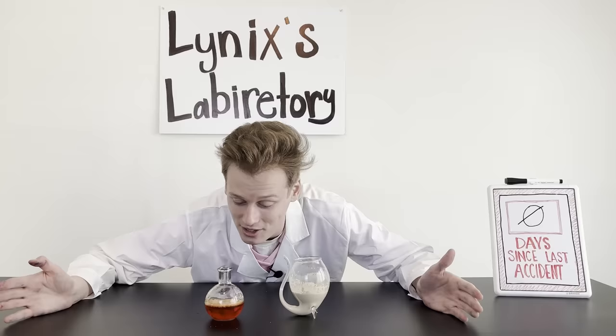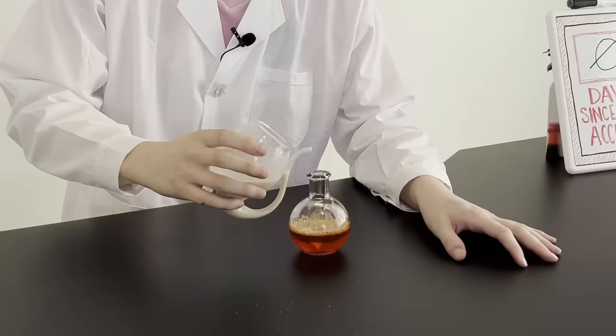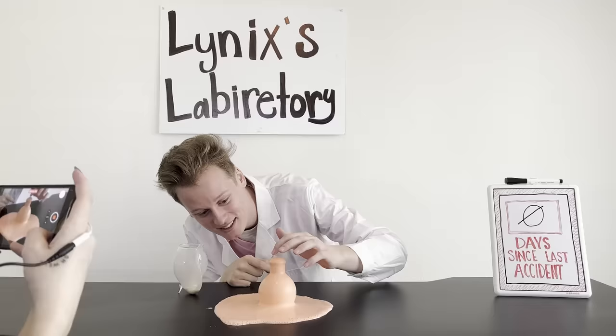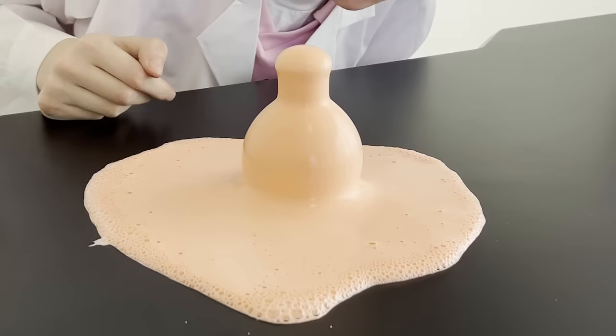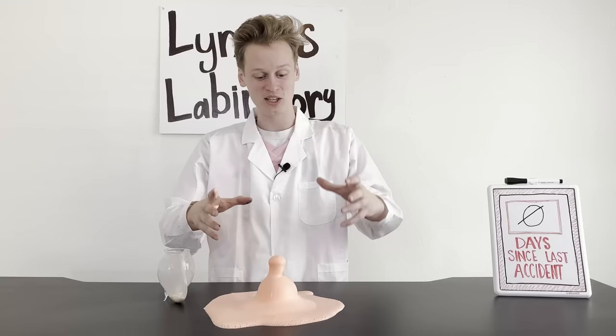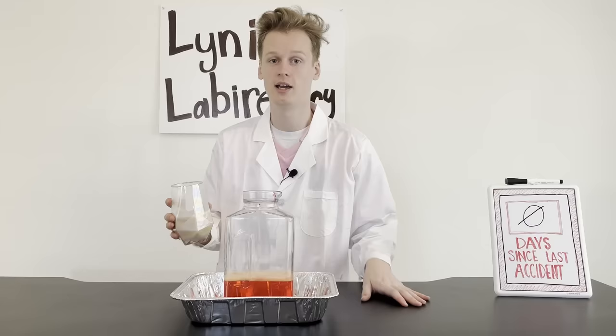Now all that's left to do is pour it inside. We have a safety crew standing outside — safety is our number one priority here in the Linux laboratory. Ready? Three, two, one! Oh, it does work! Oh yeah! Look at that — come close! It's still coming off the top. It smells horrible. Look how it's completely covering the entire outside — it's just still going. That's so cool! You can do this on a bigger scale using the same exact method. And now it's time to do it 100 times the scale that we did it in the last one.